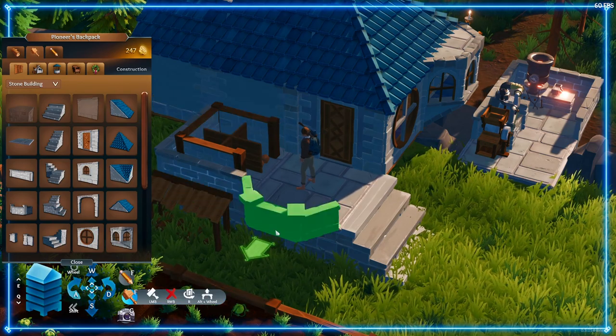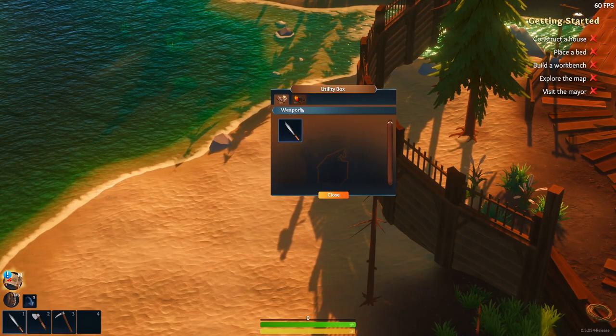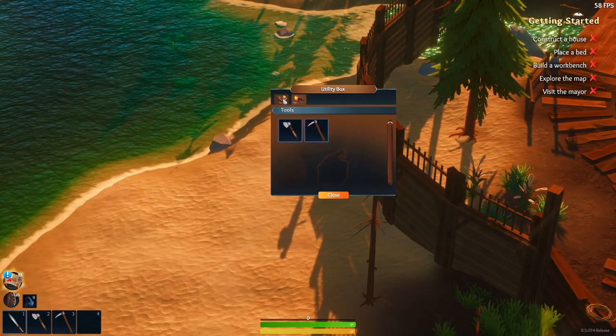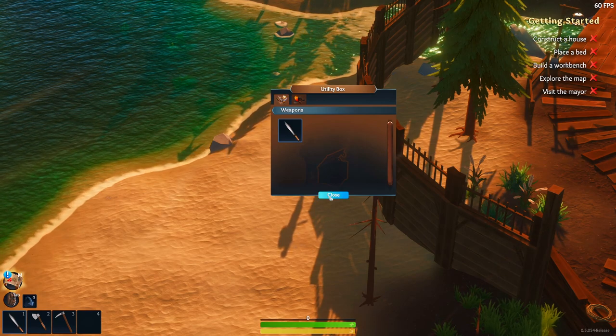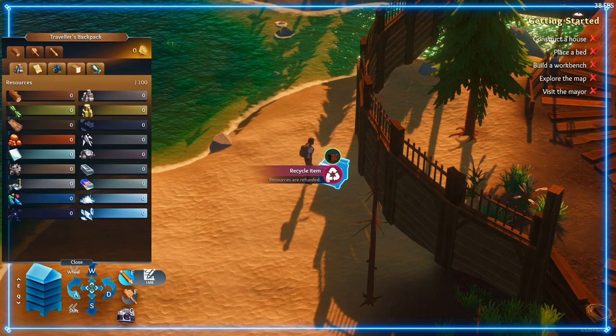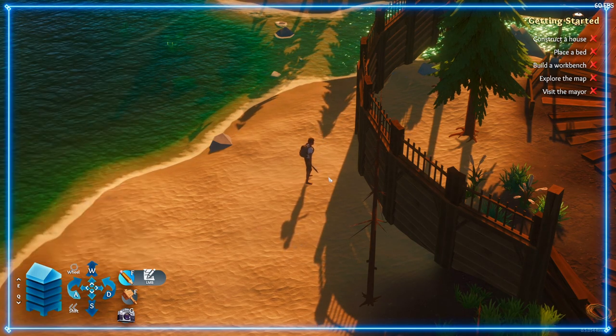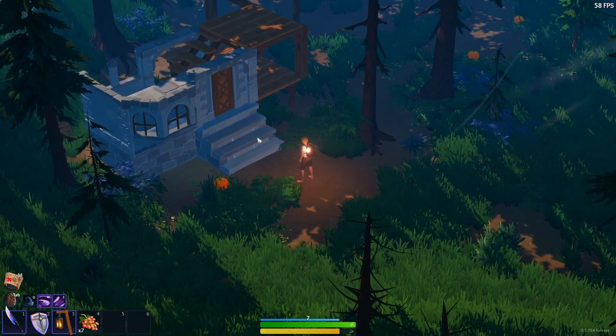So right off the bat, you'll notice that when you start up, you've got access to a chest where you can switch out your weapons or tools. Not that you'll have many options in the beginning anyway, but it's not obvious — you can deconstruct this chest to get some quick supplies. Just enter your build mode and press F to deconstruct, which you can either use to build another chest elsewhere or use to build your first home.